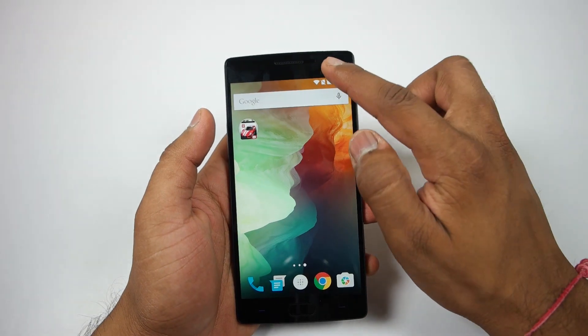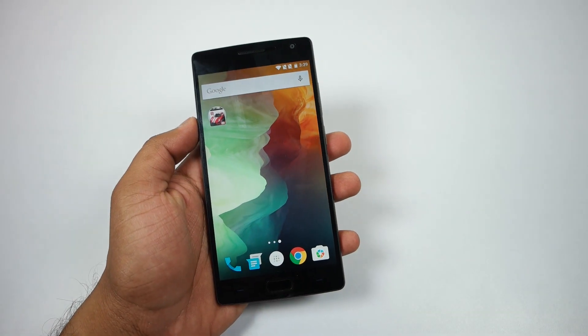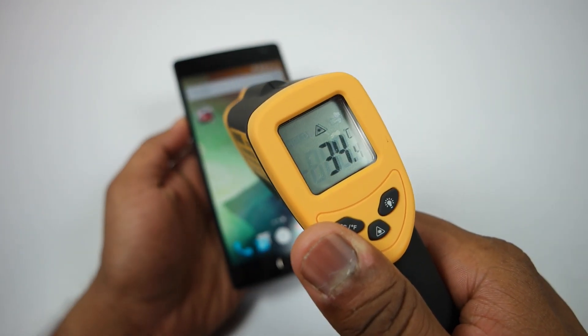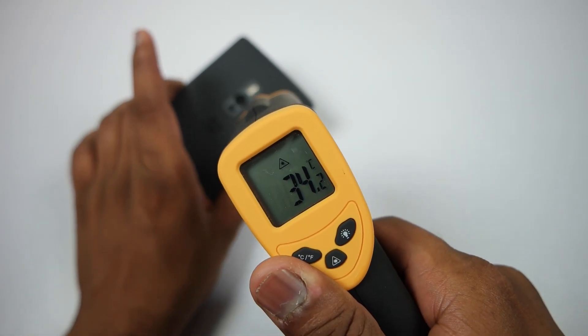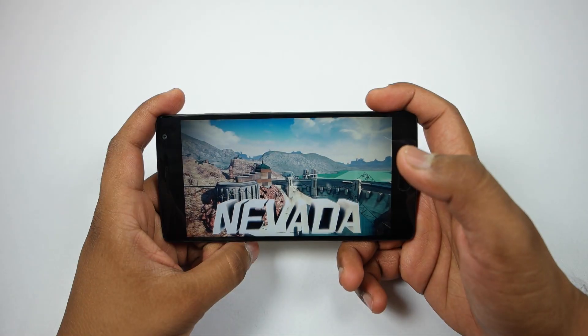Starting with the gameplay, let's take a look at the battery percentage and time. Battery is at 76% and the time is 3:39. The temperature is around 33 to 34 degrees, which is quite normal right now. I have restarted the device so that it can cool down, and let's start with Asphalt 8 at high graphics and see how it works.